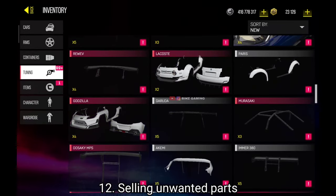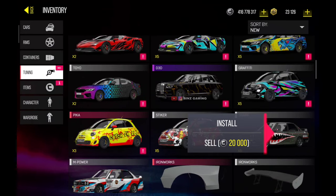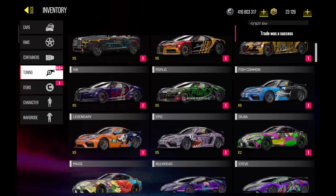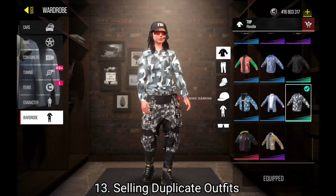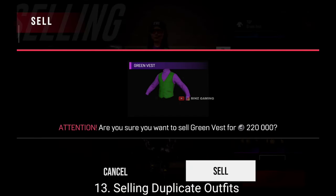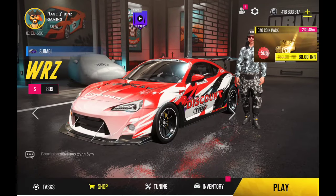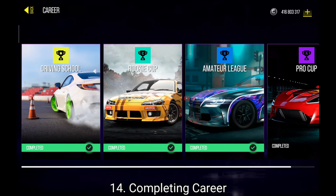Another method is selling all unwanted parts in the tuning section and the rim section. We all have a lot of rims and unused parts — you can sell these to other people or in the shop itself. Some skins that no one buys can also be sold in the shop. Also we have a lot of duplicate outfits that cost 100k or 200k plus — you can sell these duplicate outfits to get a good amount of money.